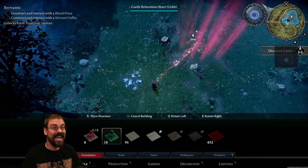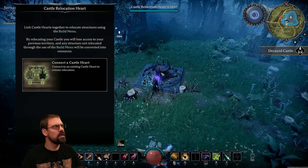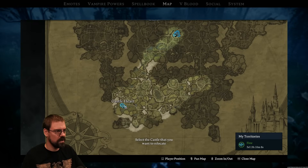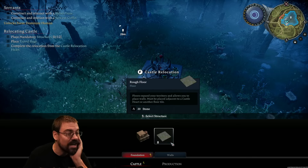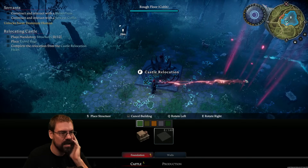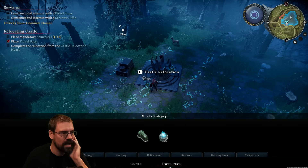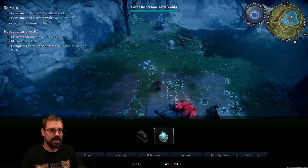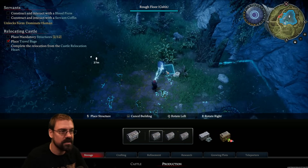All right, how we looking? Oh, my castle requires more blood. This is such a cool system, what is this? Oh man, that is awesome — it just lets you put everything you need down, you can just plop it. Wow, they're doing some really cool stuff in this game in terms of QoL and survival system design.